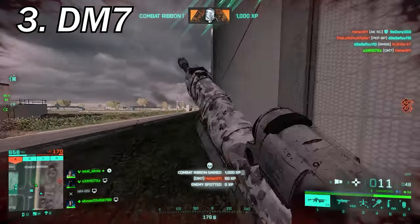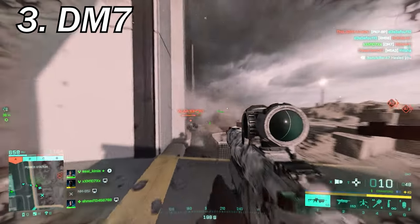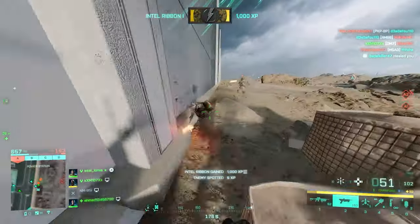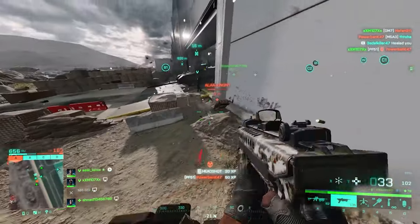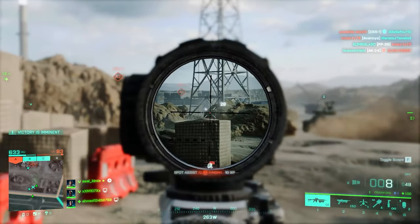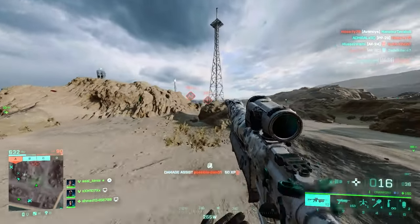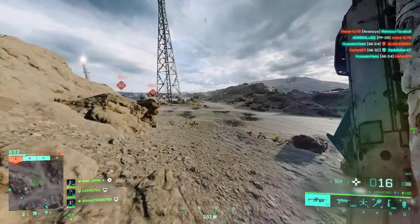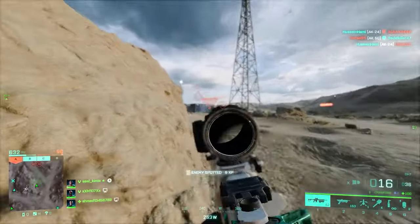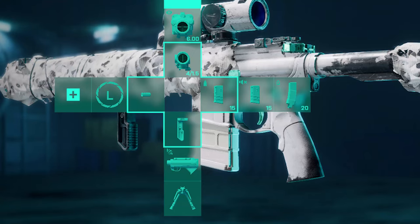Moving on to DMRs. For number 3 we've got the DM7, which is a controversial choice — literally every DMR in this game is somehow better than this weapon, but it is what it is and that's your choice. Tactical compensator and extended barrel, LWG grip, 40mm HE and bipod for under barrel, standard issue, subsonic, and then close combat for ammo, and for weapon sights Ghost Hybrid for medium range with 2038 thermal for long ranges.